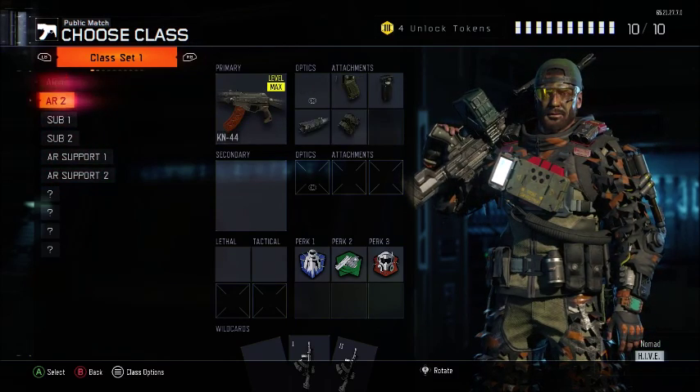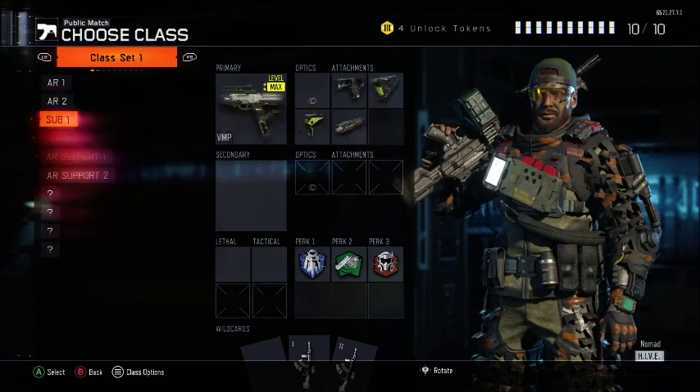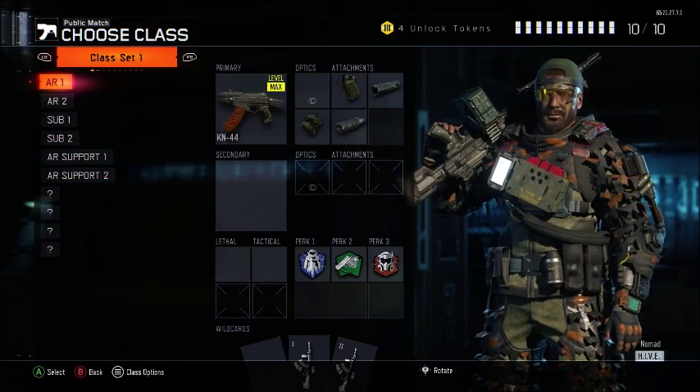2 AR rush classes, 2 submachine gun classes, 2 AR support classes, and just 4 random ones you can mess around and search with - it doesn't really matter to me.